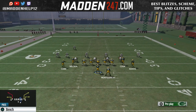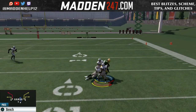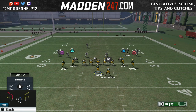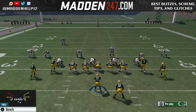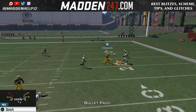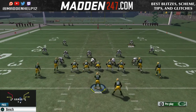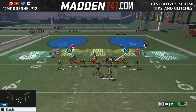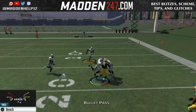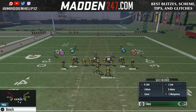If you want to know how to defend this — if you're a patron, full access guide member, or ebook owner — you will get the videos on how to defend and run it better. You see the seam flats, curl flats, hook zones — none of these are stopping the flat-corner concept. One of the best concepts by far in the game, used a lot especially online at the high level. You see here, not even a hook zone will play it. So like I said, really tough to cover.